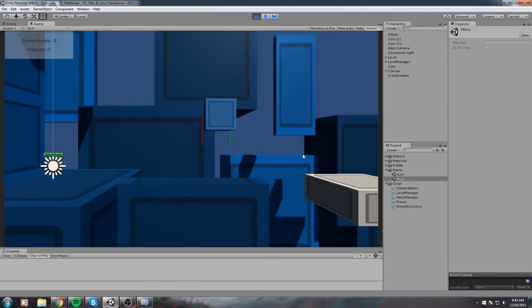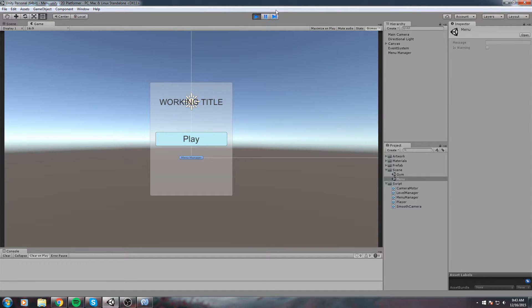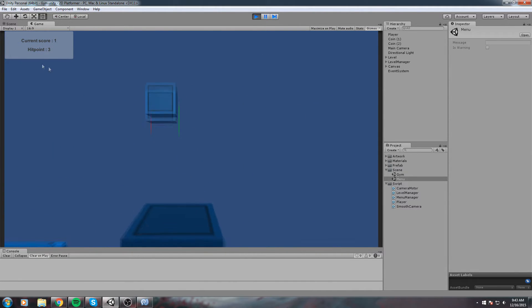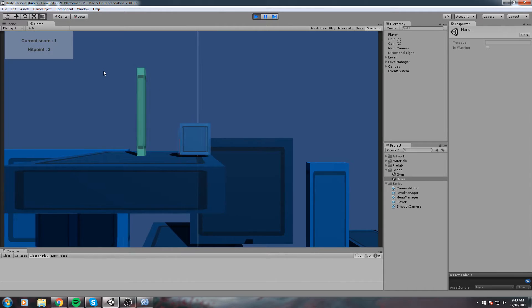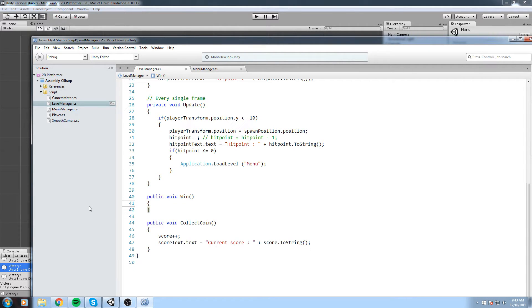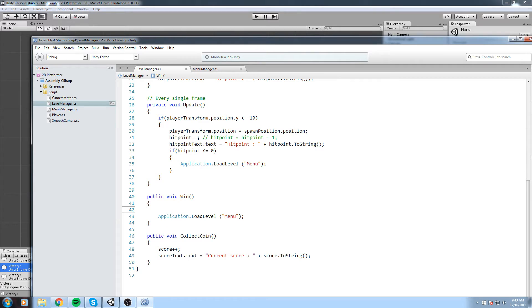We also need to move the starting position of our player. When we die it goes back to the title screen, meaning we failed. Now we can also win in this game and we have a score to keep track of. Whenever we win, I'd like to save our score — and maybe the time as well — and then move back to the menu scene. Here it says 'victory'; when we hit the victory box, let's double-click on that — we have our win function. We're going to send the player back to the menu but also keep track of the score.